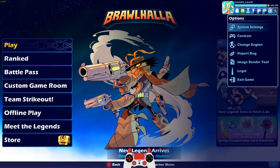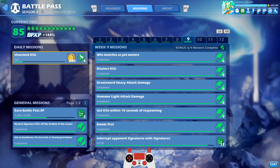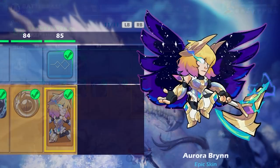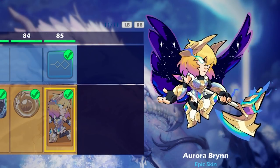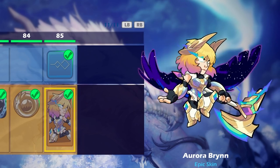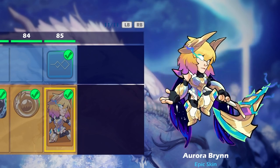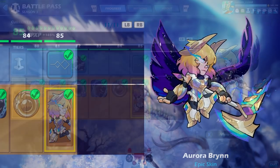Today is a special day because I get to show you Aurora Brin — the epic skin that you get for completing the Season 3 Battle Pass on the gold track. And it is so amazing. I've waited so long for this.